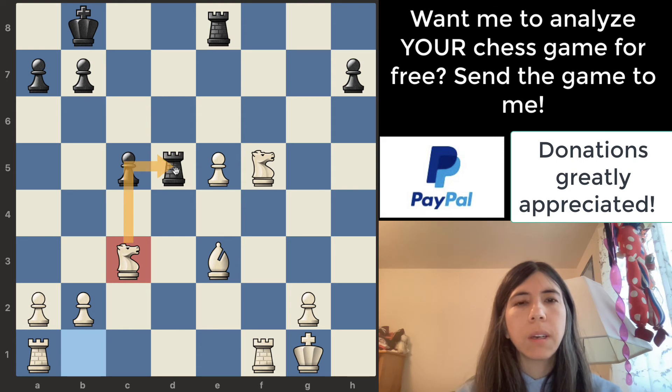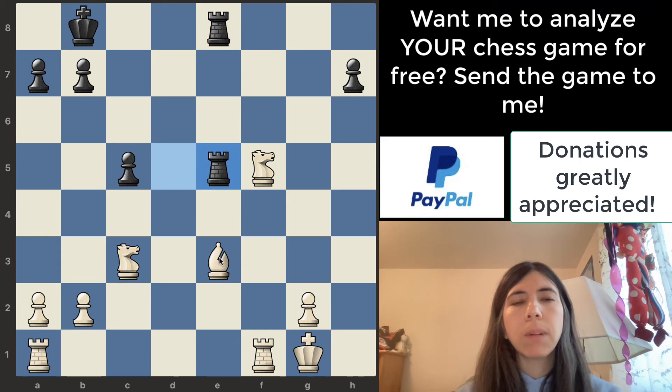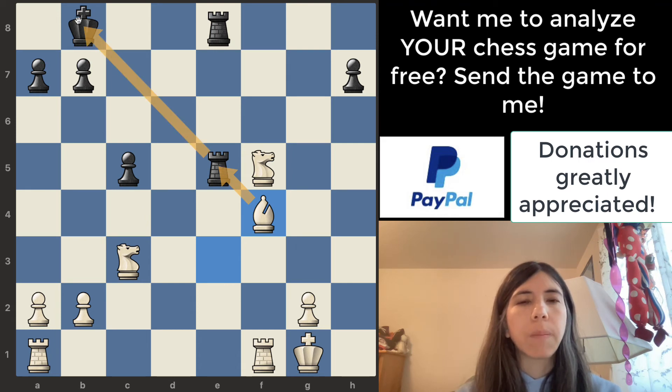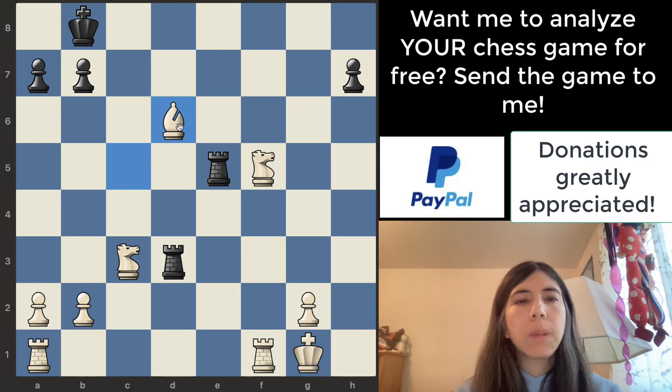Rook goes there and white finally moves the knight to c3 — good, attacking the rook. Rook goes to d3. I'll ask a question: if the rook takes this pawn, it seems safe, but it's actually a poison pawn — if rook takes pawn, the bishop can go here and pin the rook to the king. Good thing black did not capture. Rook to d3 attacks the bishop, bishop takes pawn, and rook takes the pawn. This is a beautiful move — the bishop is attacking the king and the rook at the same time, and the knight is protecting the bishop.